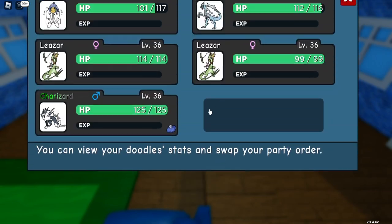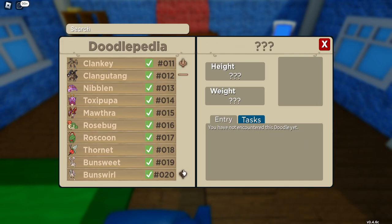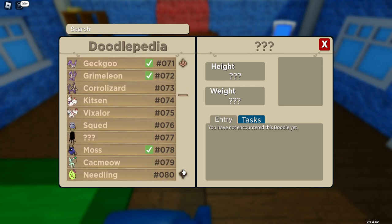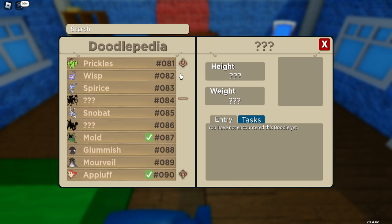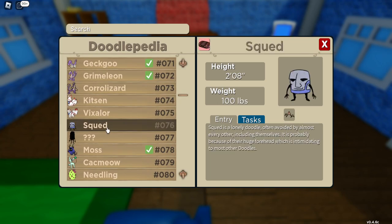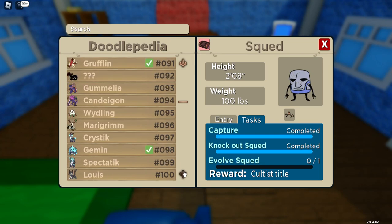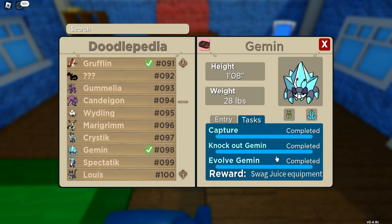Swag Juice is held by the swaggiest doodle in the land — yes, it's Squared. Squared is the right rare in the Crystal Cavern and you can use Swarm Snacks to get it. There's also another way: by doing Gemmin's tasks you actually get the Swag Juice equipment. That might be a quicker route. Both take a bit of time but are worth it.